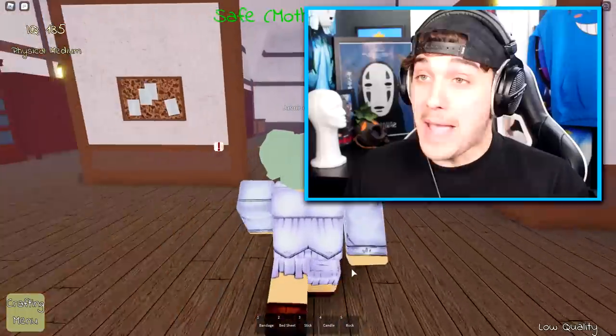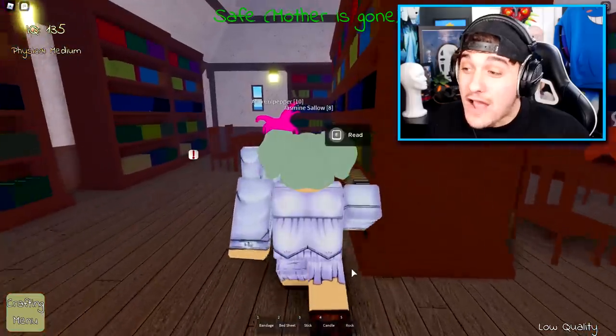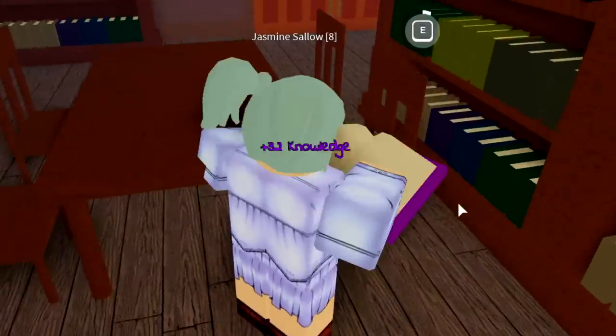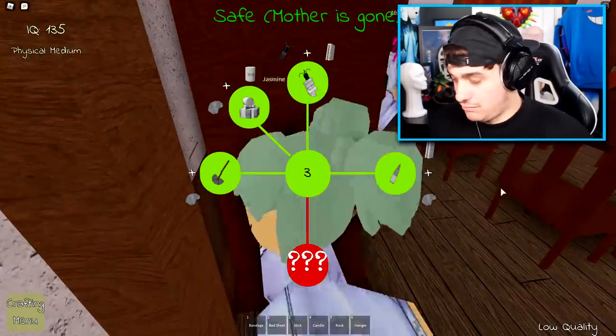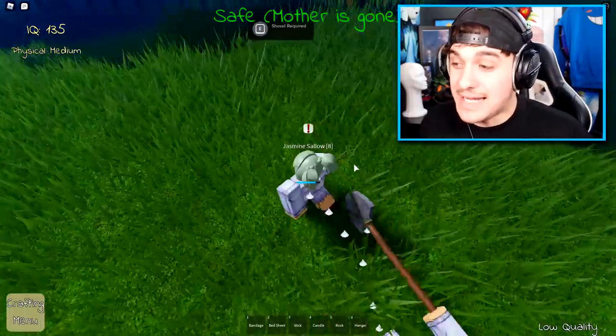Now we've got a load of materials. The next thing we need to do is read books — that's right ladies and gentlemen, reading books gives you big brains and we need big brains right now because we need to make crafting recipes which is going to help us escape. Reading just — reading some books. Oh, the shovel! I think this red exclamation mark means that I can dig a hole out of here.